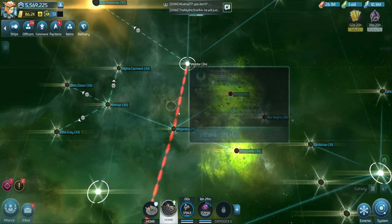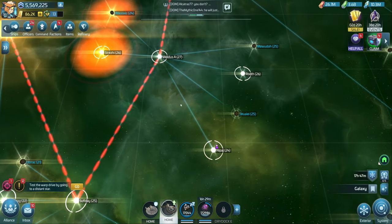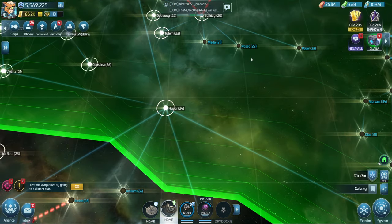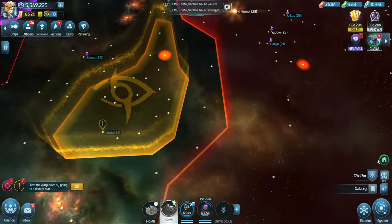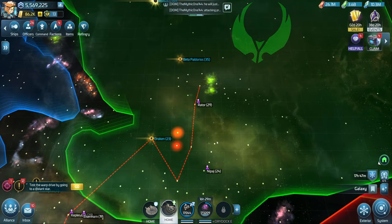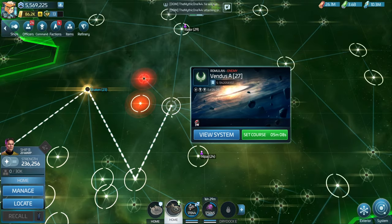Alright everybody, if you are new to Star Trek Fleet Command, welcome to this video. I'm going to show you really quickly how to freeze aggro whenever you get your reputation to a point where they automatically start attacking if you go into Romulan, Klingon, Federation, or independent space.